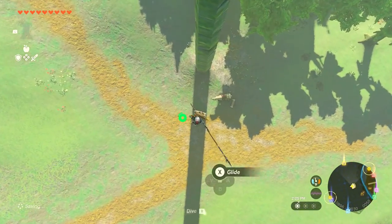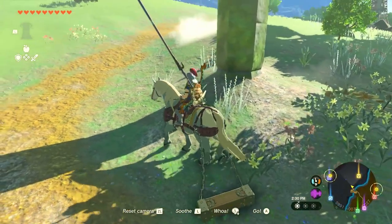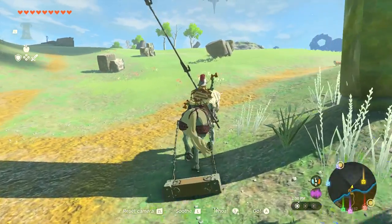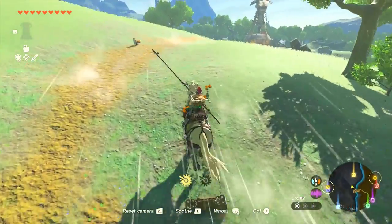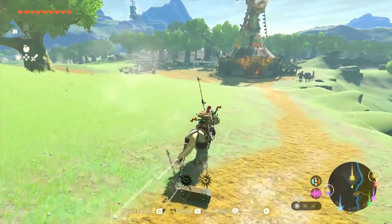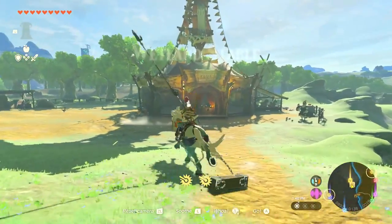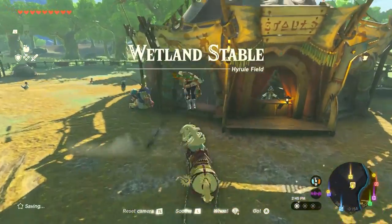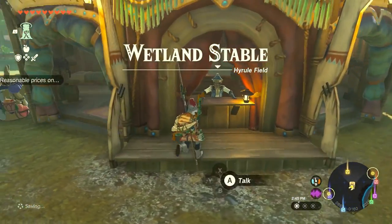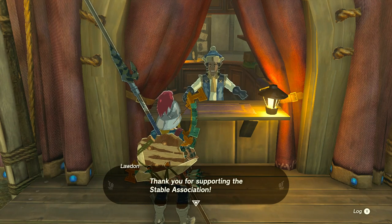Running low on stamina — eating some food to get a little back, just enough to jump up and grab the treasure chest. Got it! Inside: a sapphire — very cool. Had to waste some stamina food but we can always get more stamina elixirs. Getting back on Sky and checking out the stable ahead — it's a bit of a detour on the way to the Zora, but a very worthwhile one.